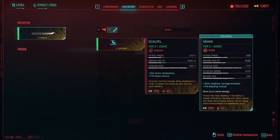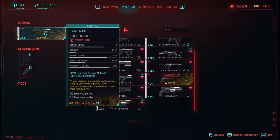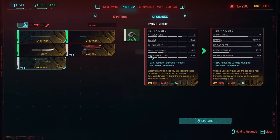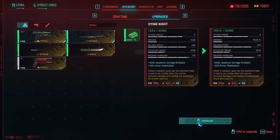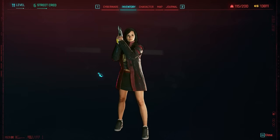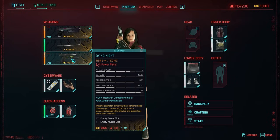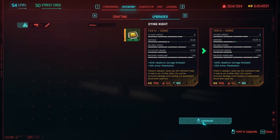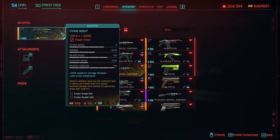Let's do one more quick example using the Dying Knight — you can see it's a tier 1 iconic. Since it's an iconic we can use tier 1 item components to upgrade it to tier 1+. Every time I have a tier 1+ Dying Knight it'll have the same stats. We're going to keep upgrading — tier 3, tier 3+, all the way to tier 5++. These are the stats at max. Now doing the same on my other save file, the tier 5++ Dying Knight ends up with the exact same stats as the one upgraded on the level 11 character.